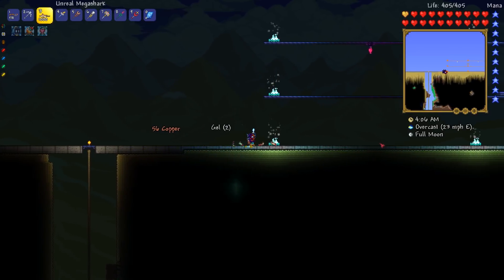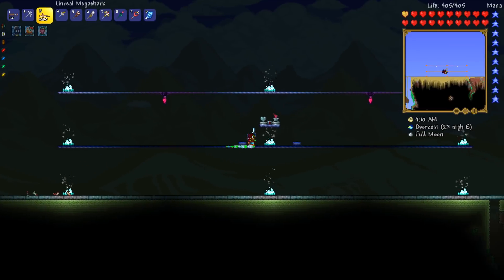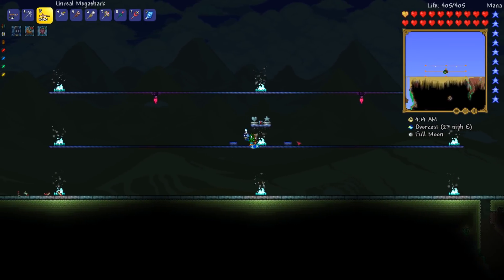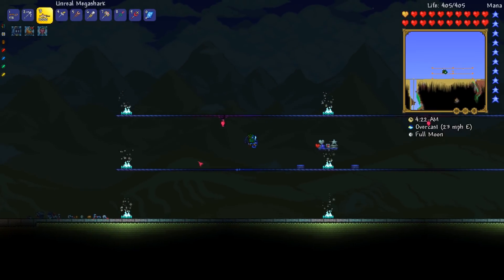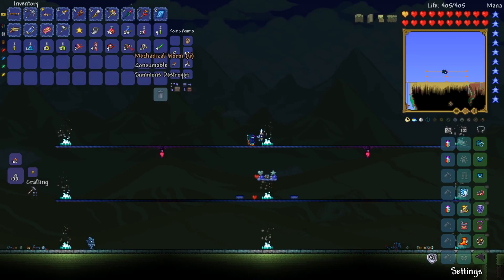And here's my boss arena. It's got the region items, and it's got... well, that's basically it. It's got a thing that shoots out region stuff as well. So who do we go for first? I guess I'll try the worm, and we'll see how that goes.